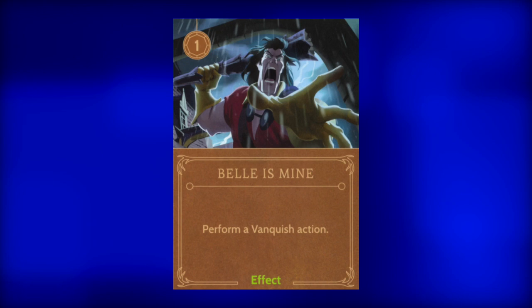Next, Belle's Mine. Another one-power card. This allows Gaston to perform a Vanquish action. Since Gaston already has two Vanquish actions on his board, this card is completely useless.